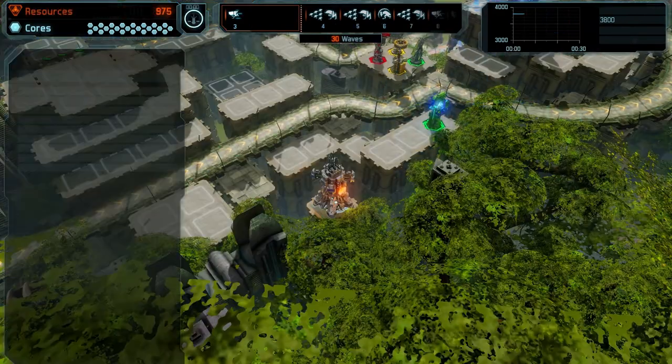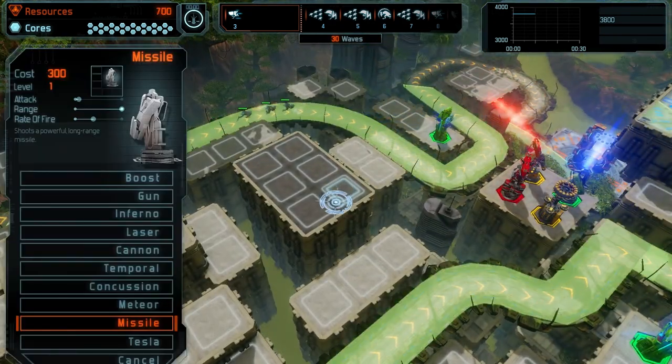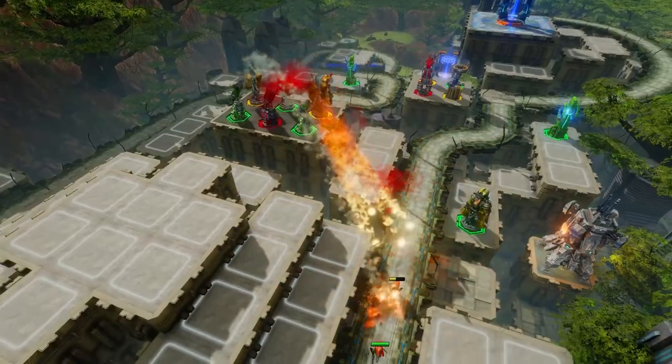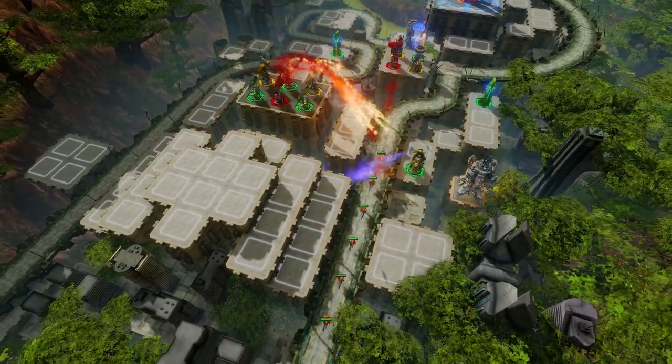Through the command shuttle, we'll be able to spend resources on adjusting the layout of the base, actually moving tower build spots to locations more helpful to our defensive strategies. With judicious use of this new capability, you'll be able to reconfigure bases as you update your strategy.